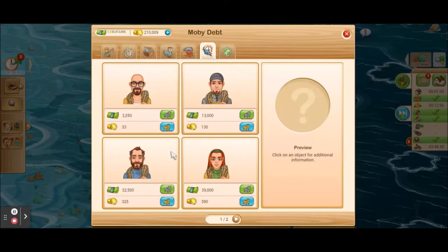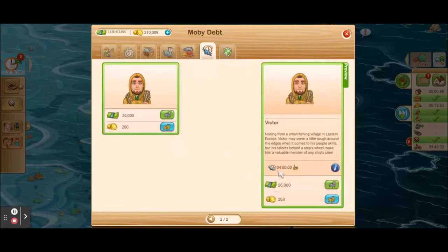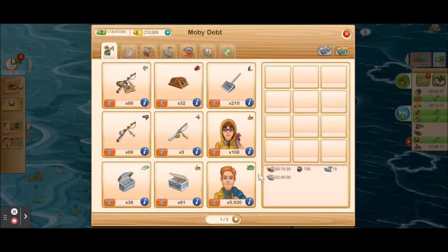The next tab increases your fishing time — how long the boat stays at the pool actively fishing. Mine was two hours and 45 minutes, but adding one of these crew members increases that. Victor, for example, increases it by four hours, so now I'd stay at the pool for six hours and 45 minutes fishing. So here's where we stand with an empty boat: I hold no more than 195 fish, I bring in 41 fish after two hours and 45 minutes of fishing, and the total trip takes seven hours. The first thing I want to do is cut back on that time.